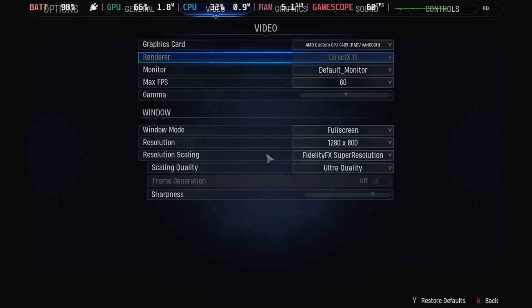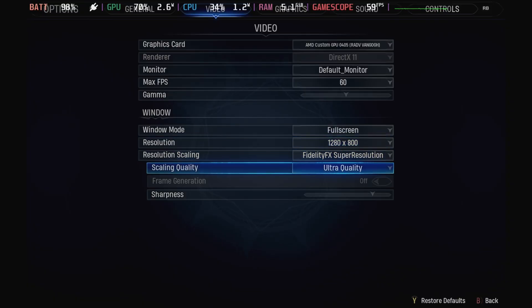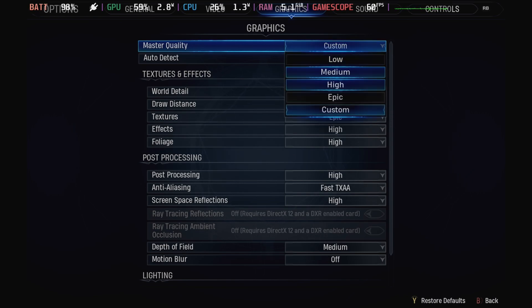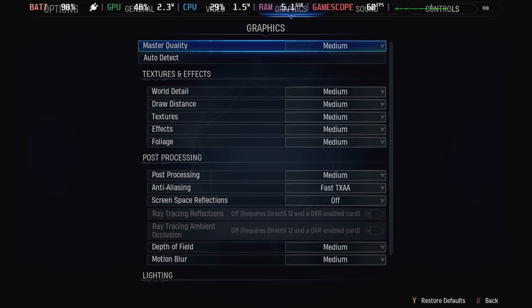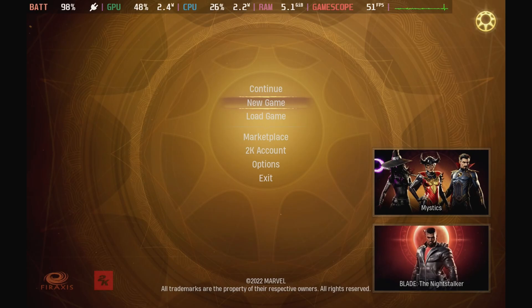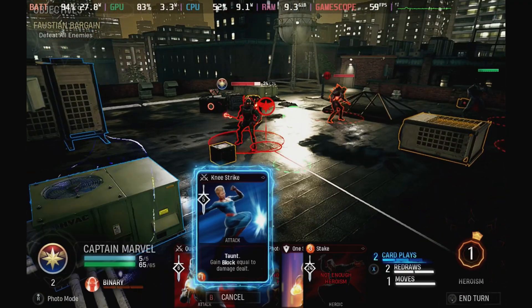Once you do start the game you have all your save games intact — I verified that by checking on GeForce Now as well. The settings I've been running to test are: frames per second at 60, AMD FSR on Ultra Quality, and master quality down to medium. One bugbear is that the game doesn't seem to remember graphic settings between restarts, though it does remember video settings. So you have to change it every time — medium preset and motion blur off.